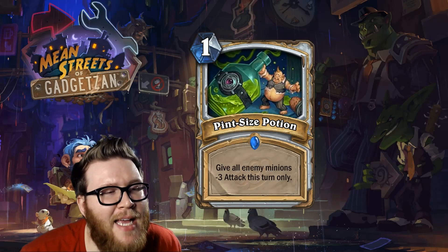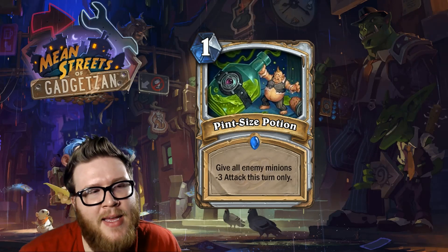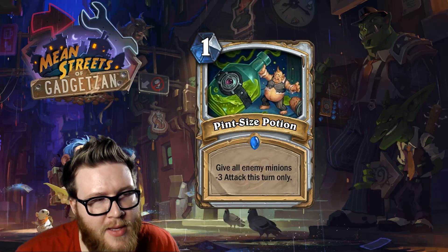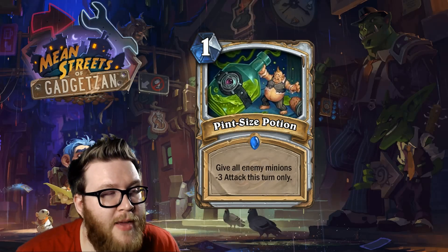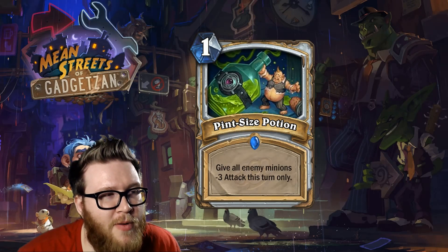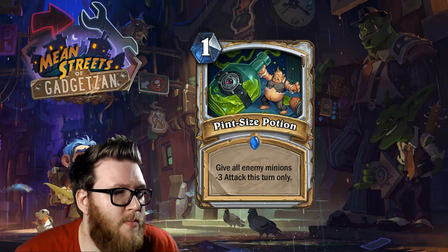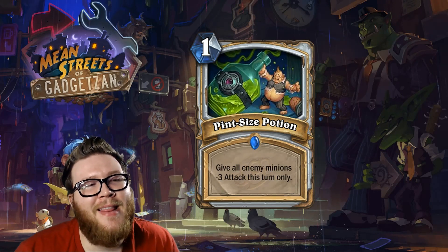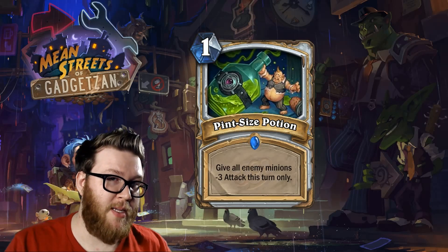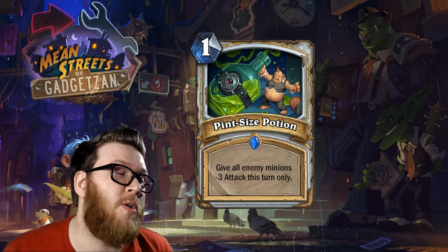Moving on to the next one — it's another potion, the Pint-Size Potion: a one-mana spell that gives all enemy minions negative three attack this turn only. One implication is that when you give things negative three attack, you can set up favorable trades. If you have a board and they have a board and you want to run your stuff in without your stuff dying, casting Pint-Size Potion first can help preserve your minions' health when establishing those trades. For that to work, the priest has to have initiative on the board — you have to have played your minions first.